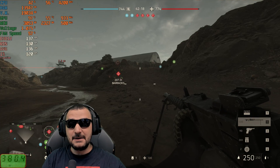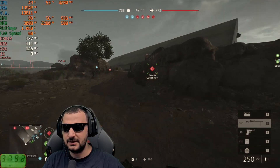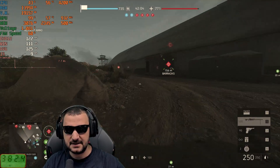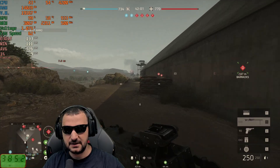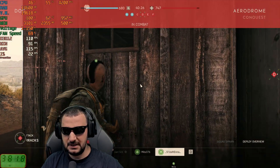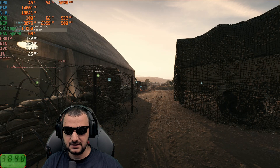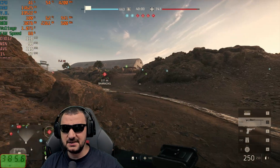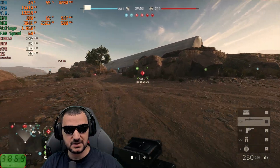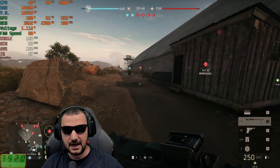On to Battlefield 5 — same setup, 1080p with maximum details. I got 3 gig of VRAM allocated and 2.3 processed. Fan speed is at 58% with 57 degrees, which should stabilize around 60-62 degrees. I'm averaging 100 FPS, which is the good thing here, with 91 FPS on minimal. The CPU load is at 41-42% with 14.6 gig of system RAM utilized — this game really taxes the CPU heavily.